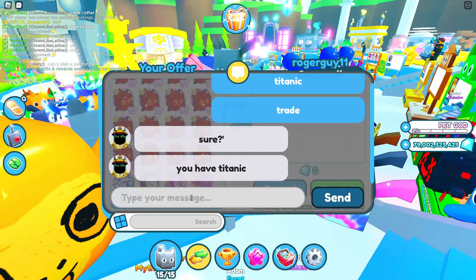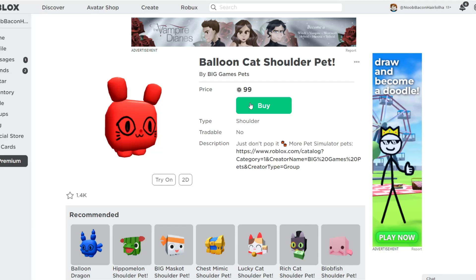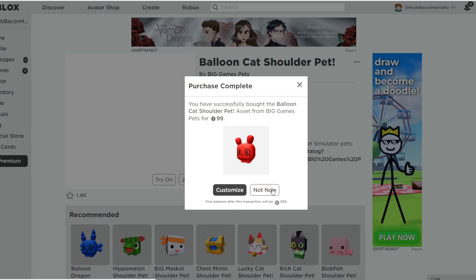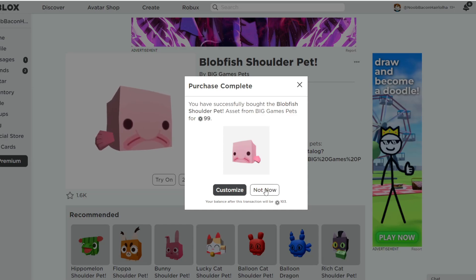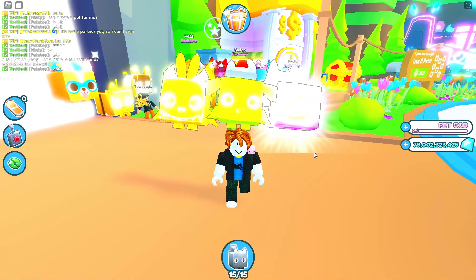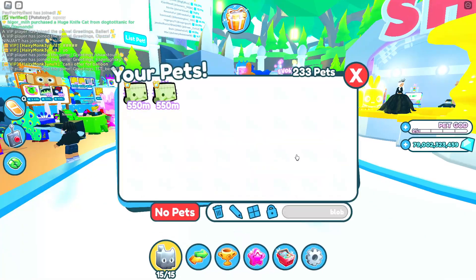He left a Titanic right here for some reason, and this guy's asking me if I have a Titanic. I know that if you buy one of the shoulder pets on Pet Simulator X through the Big Games pet shop on Roblox, you're allowed to get the UGC item. So let's just buy this — a shoulder pet for 100 Robux. I think that will give us a Titanic Balloon Cat, a blobfish. This blobfish should get us a Titanic Blobfish — there's so much Robux being spent right now. Okay, now I'm down to 100 Robux. I got my little shoulder pet — but these are Blobbensteins, not the blobfish. Guys, I officially spent all my Robux and I only have 80 billion gems left.